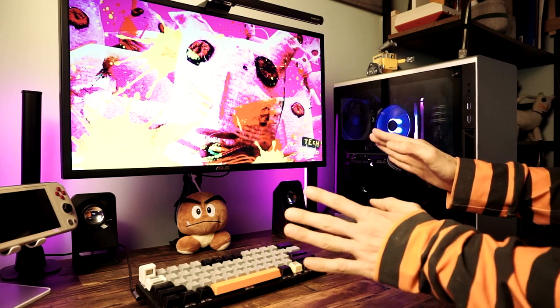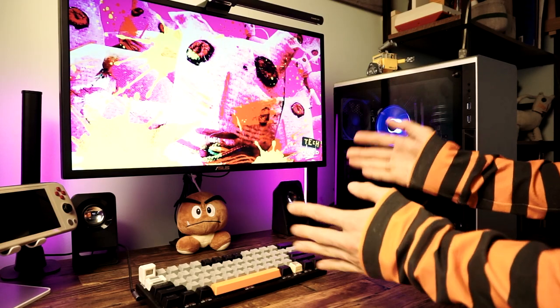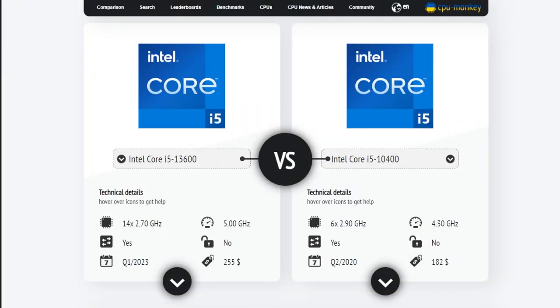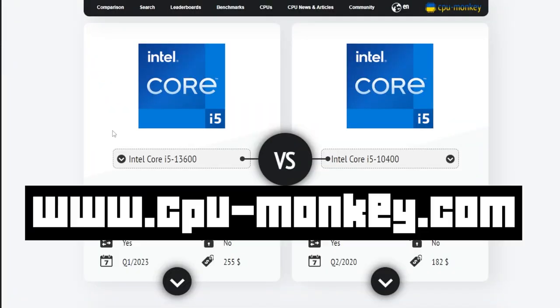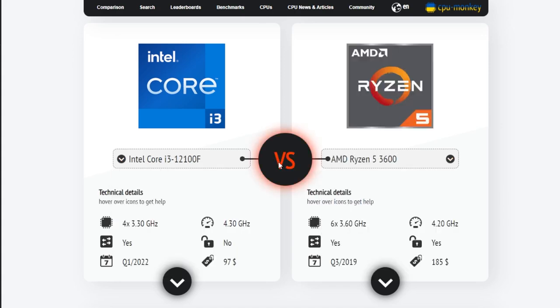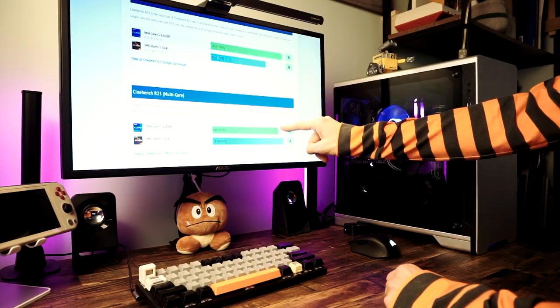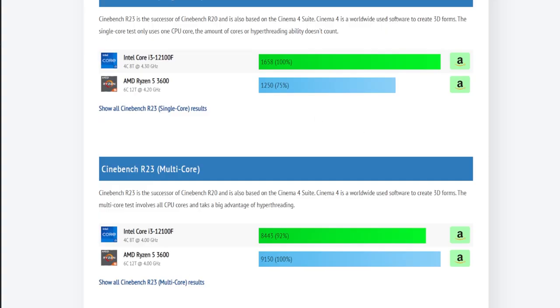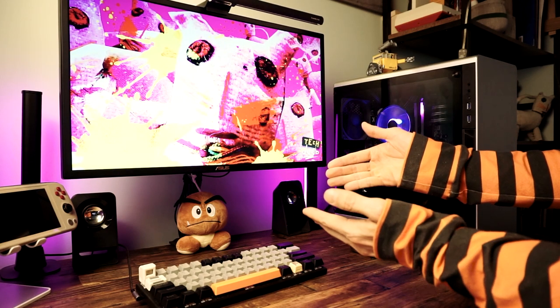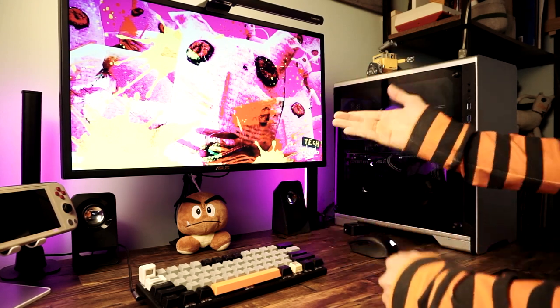Some CPUs come with a cooler, so if you're fine with using a stock cooler, that might save you some money. You can also compare CPU performance by heading over to CPU Monkey, putting in two CPUs you're looking at, and scrolling down to the benchmark results — specifically the Cinebench R23 multi-core comparison. This lets you compare value: how much extra performance do you get for the extra money?